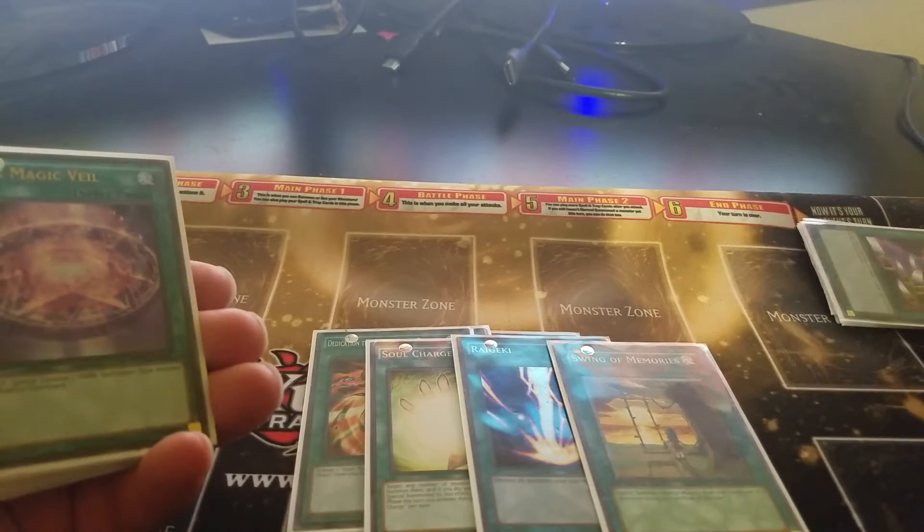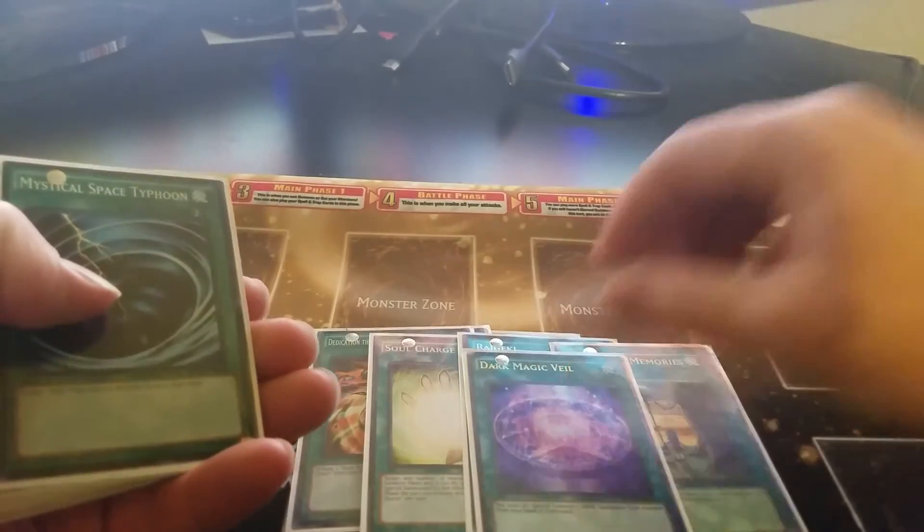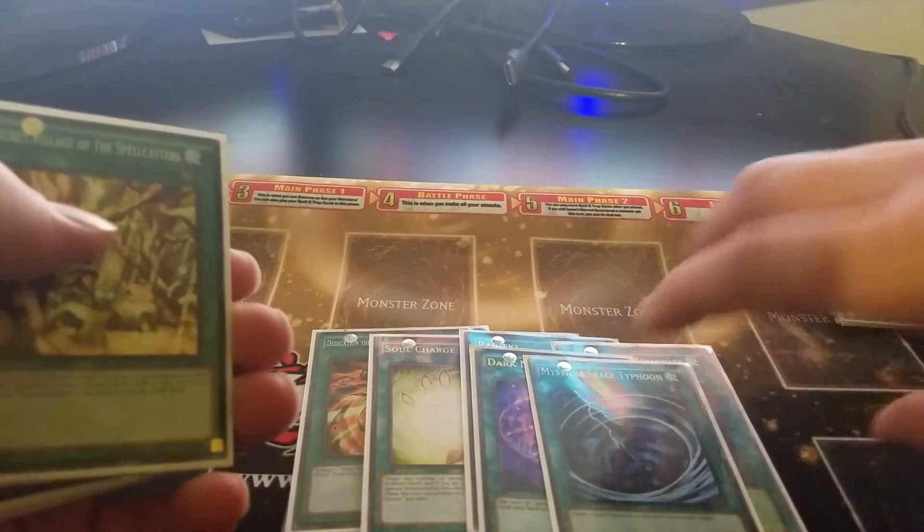We also run Swing of Memories, Dark Magic Veil, and Mystical Space Typhoon.